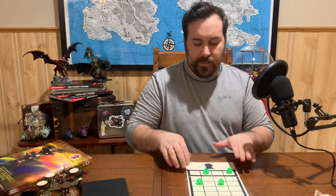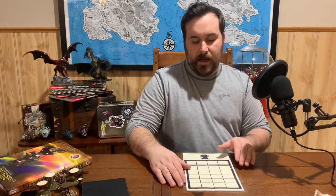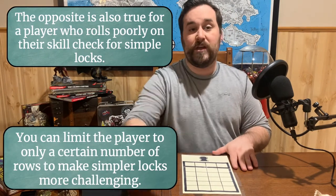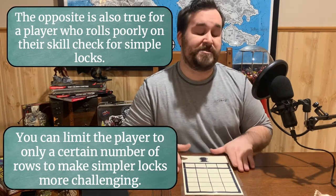Another idea I've played with that could work really well is adding rows to the table when you have a more challenging lock. You could say: because you succeeded so well on your roll, I'm going to give you three additional rows, so the player who goes through those five rows gets two more at the end to try and crack the lock because they did so well on their skill challenge.